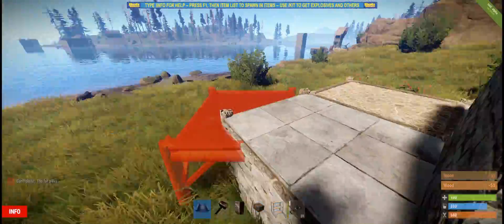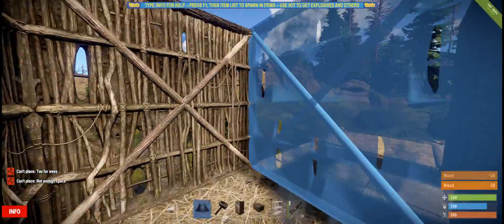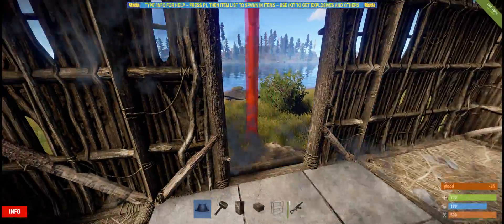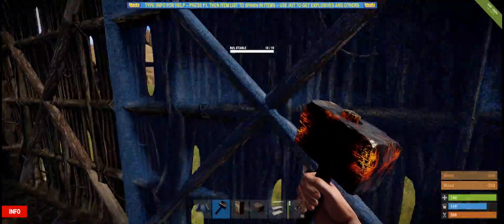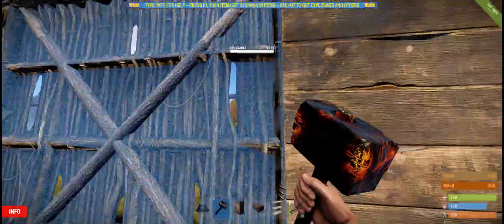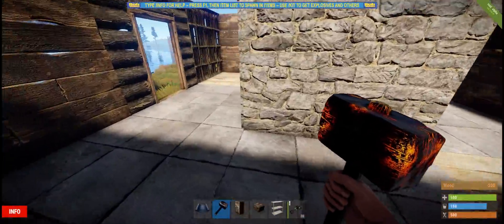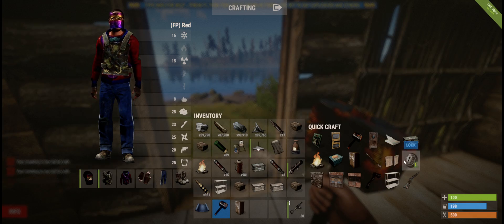To make sure your base doesn't get raided by a zerg on the first day, let's make a fake base. Make a really crappy little base — looks like someone was building and got jumped, so there might not even be much loot. Upgrade that and turn the walls on purpose. Make sure the foundations are all stone so it looks more convincing.